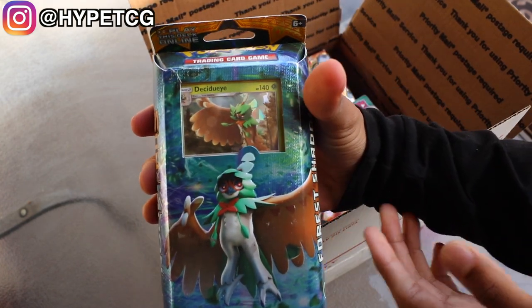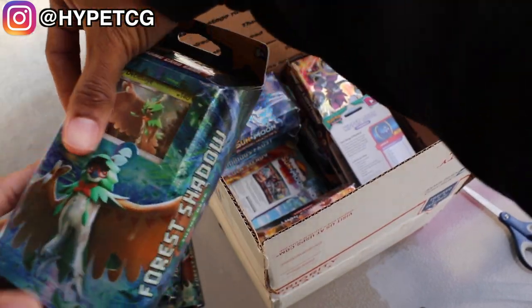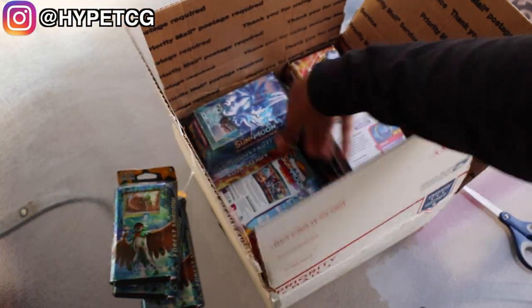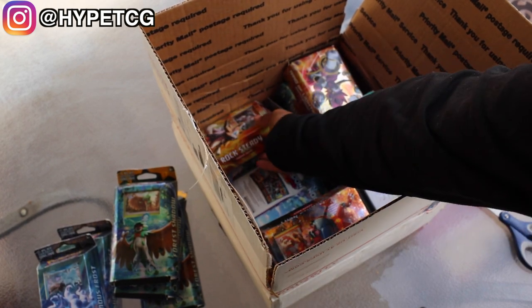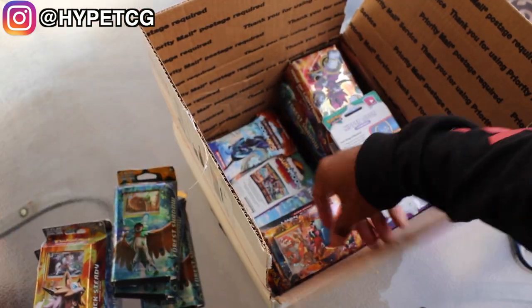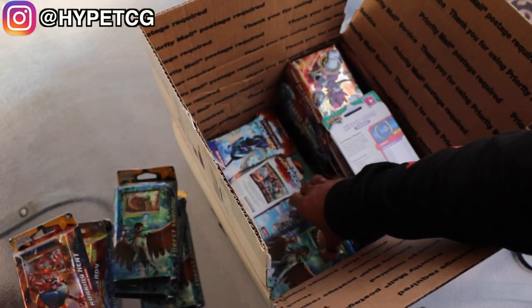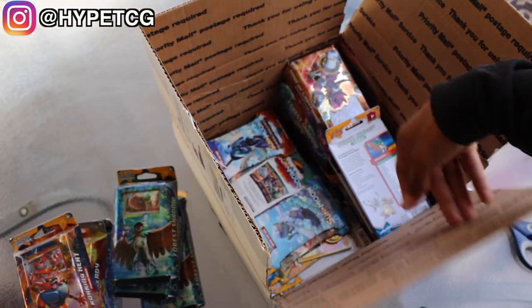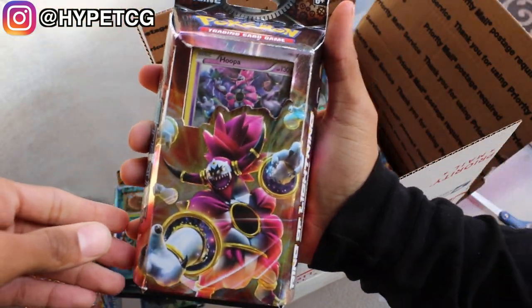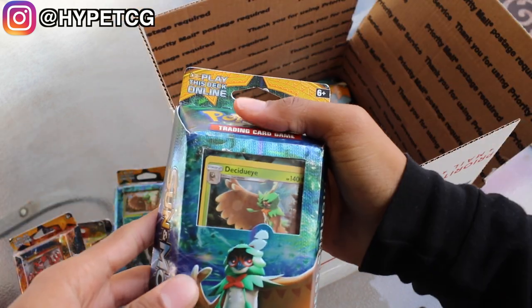We have a Decidueye deck right there, times 3. This one's a little beat up as you guys can see, but we have 3 of those. We have an Alolan Ninetales deck right there, times 2. We have a Rockruff deck right here. We have an Incineroar deck right there. We have another Alolan Ninetales deck and another Decidueye deck right here. We have a Lunala deck — this is actually one of my favorite decks. The Lunala deck is awesome. Another Decidueye deck, a Hoopa deck, another Lunala deck, and another Decidueye deck right there.